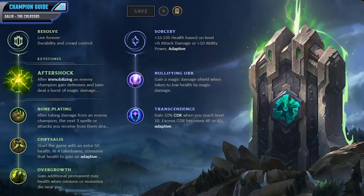For your runes, you'll want to go for Resolve and Sorcery, grabbing Aftershock as your keystone. This will give you some really nice added burst damage whenever you immobilize a target and also increase your defensives. You'll then want to follow up by getting Bone Plating for a bit more tankiness, and then go for Chrysalis afterwards. This will give you 50 health in the early game, making you a little bit more durable, and whenever you get four takedowns you'll get more damage which allows you to scale into the mid-game. Then finally, I like to pick up Overgrowth so I get additional permanent max health from minions and monsters that die near me — yet again, this will make you just a little bit more durable.